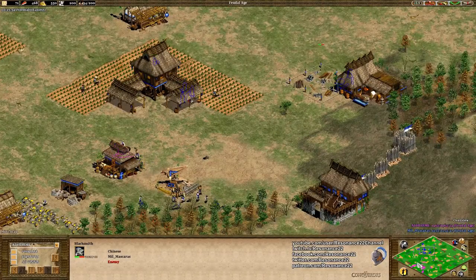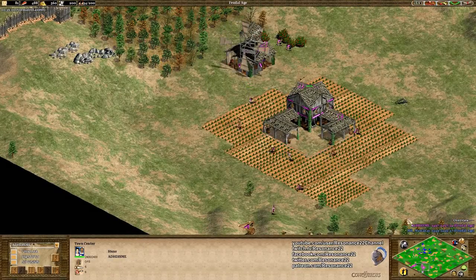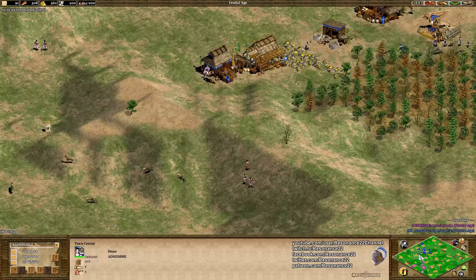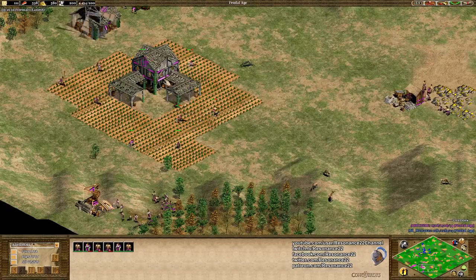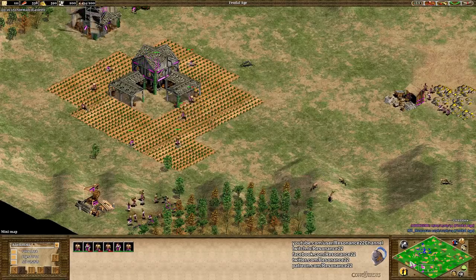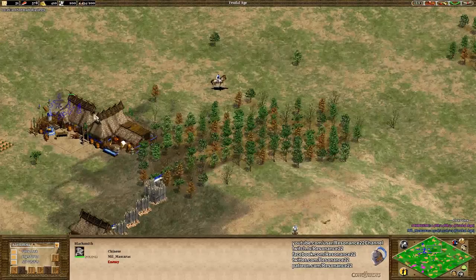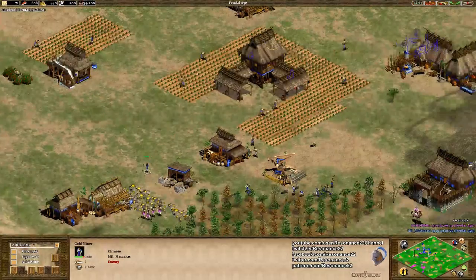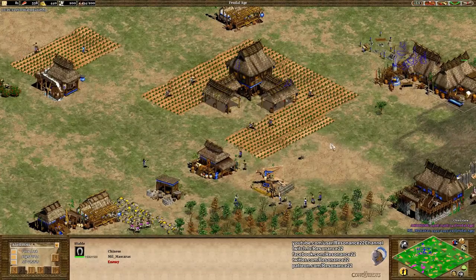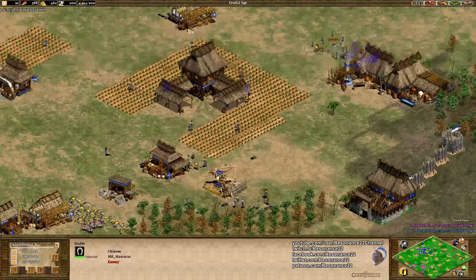Good reaction from ADHD_is_me — notice how he didn't ring the town bell, which causes a lot of idle time on your villagers. Instead, he just dragged a box over his villagers that were farming and put them in the town center when the enemy scout walked by, to get some free chip damage. That will help out quite a bit. I've noticed that his opponent seems to be going for some sort of fast castle age build order at a glance — but actually he's going for a scout rush, though he's in no rush to get those scouts out.